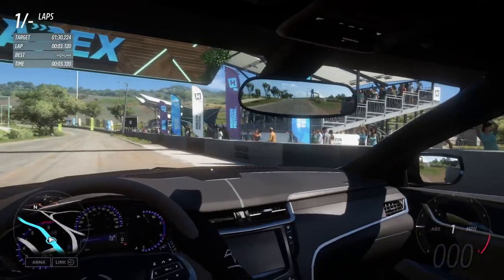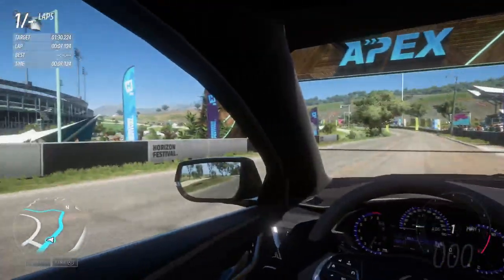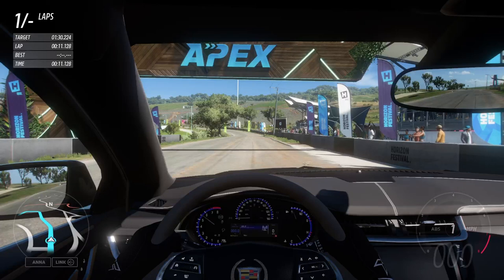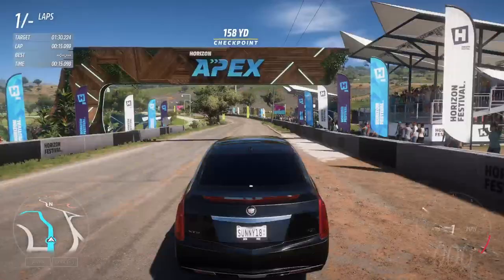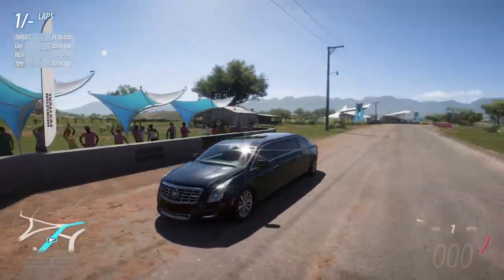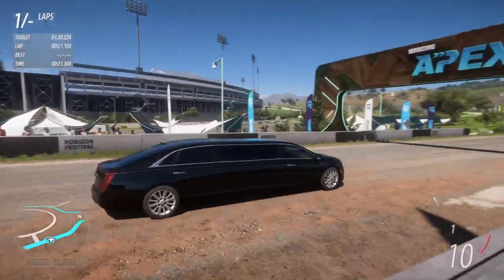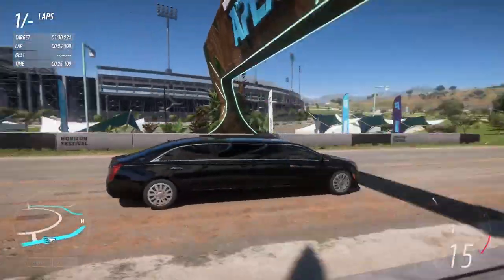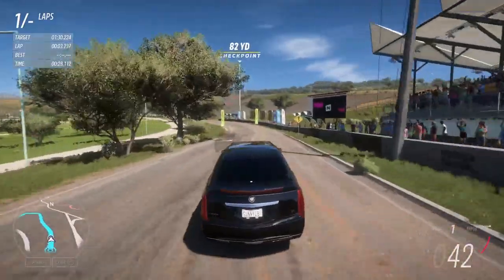Let's look at the interior real quick — very minimalistic, which I like, nothing too special. It's got some horsepower, but the reason why it's D-class is because of how much it weighs — it probably weighs like a ton. And look at the start: there's no wheelspin. That's how you know there's more weight than actually power.